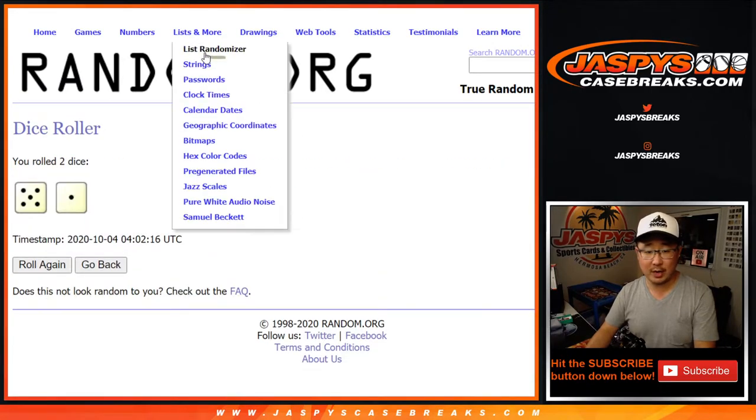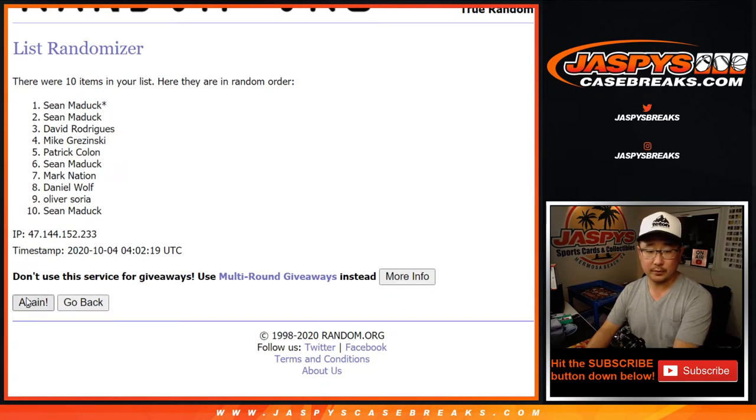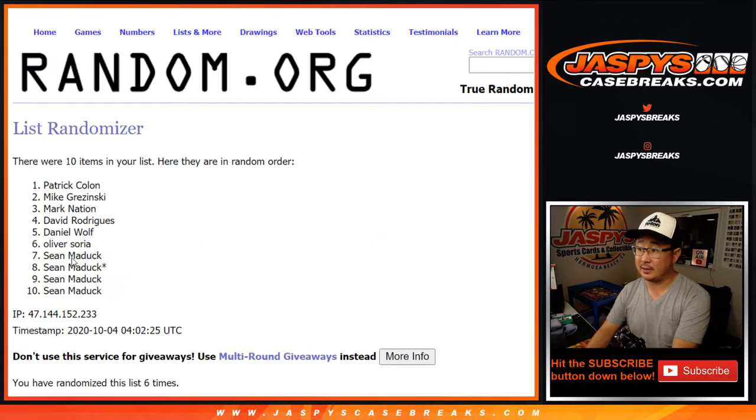All right, so let's roll it, let's randomize it. Five and a one, six times for each list. One, two, three. Sixth and final time.